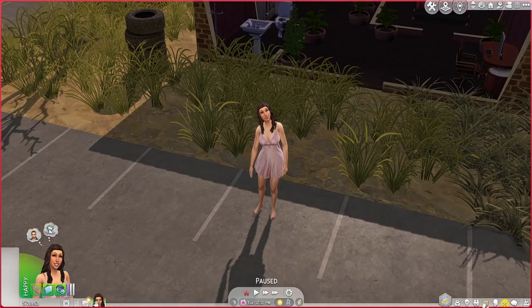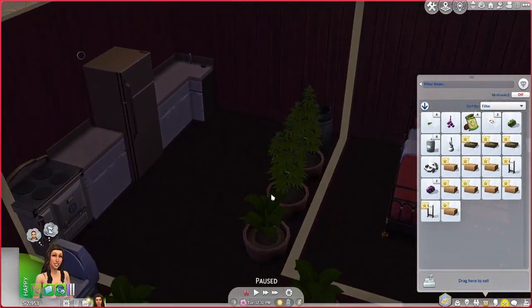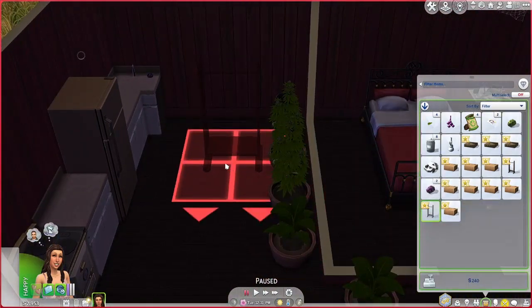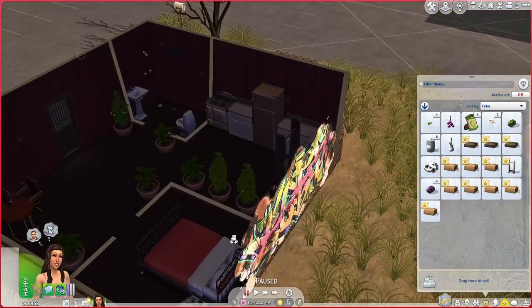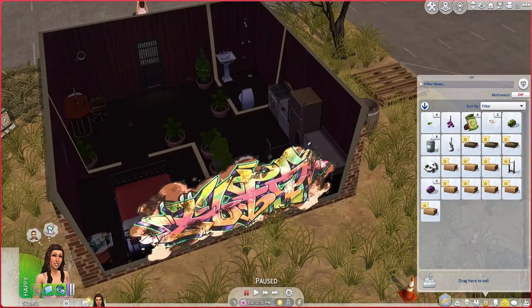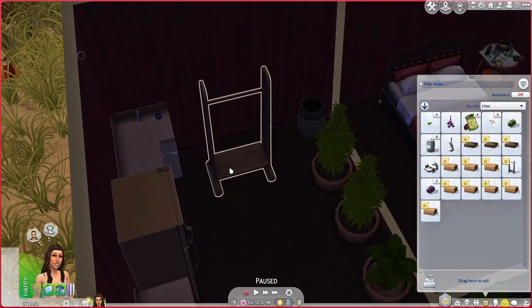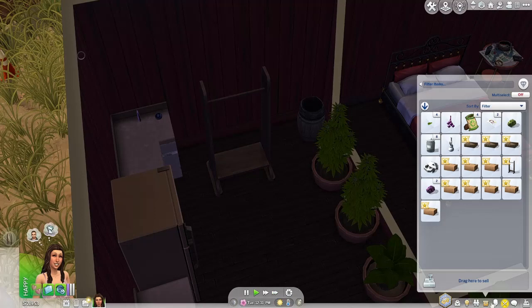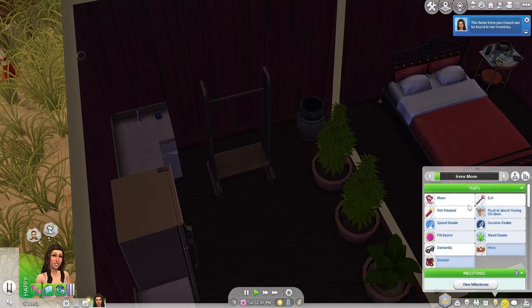Okay, is it in her inventory or the household inventory? The boxes are here — okay it's in her inventory. Oh my gosh, it took up a lot of space! I didn't realize it took up that much space. I guess one will be fine for now. Let's see what it does first. Come admire your new possession. Speed dealer!